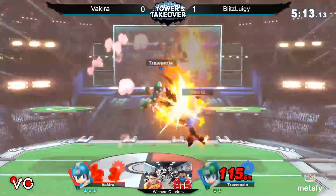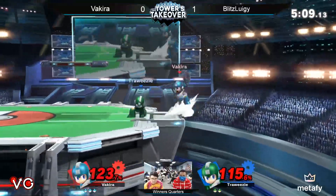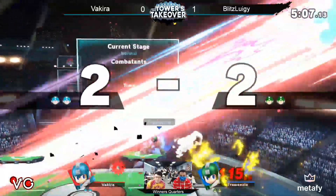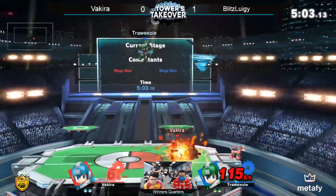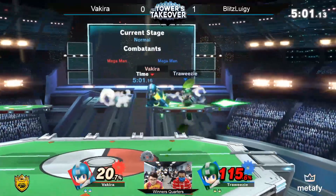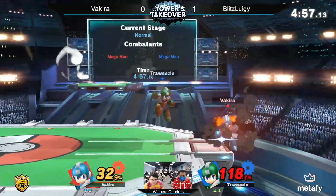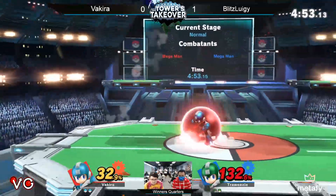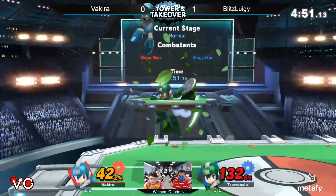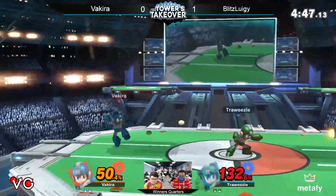Blitz is able to cancel the Leaf Shield with a Metal Blade too — it beats Crash Bomb as well. There you go, back air. Blitz eating through a lot of Vakira's options there. Got a Crash Bomb — he knows he's got to make up this deficit. He chooses to go in the corner and shield the Crash Bomb. Vakira is moving now.